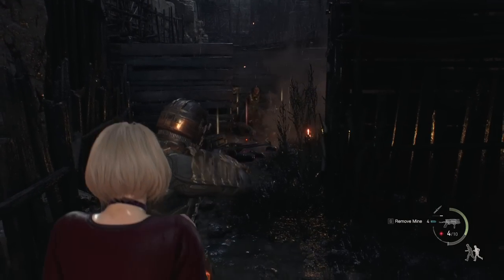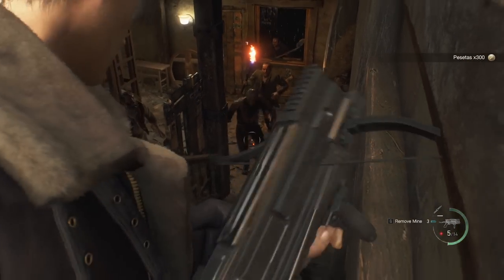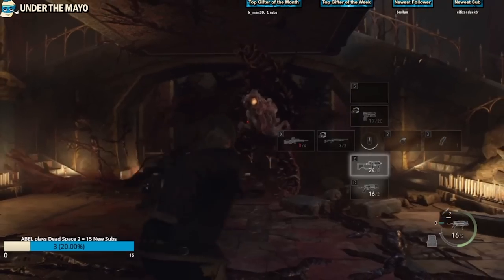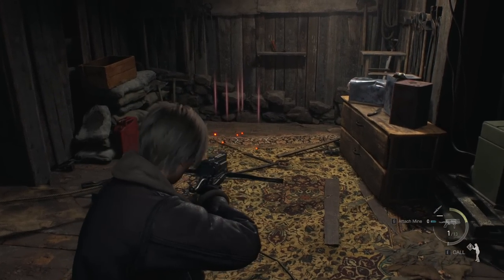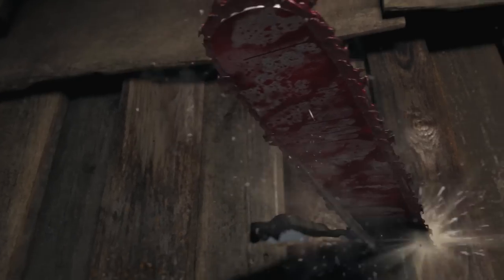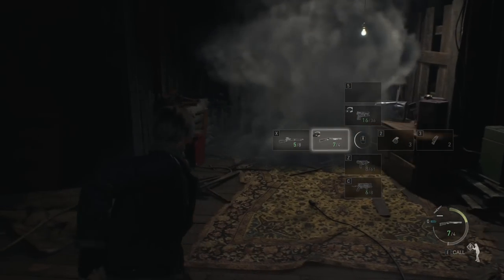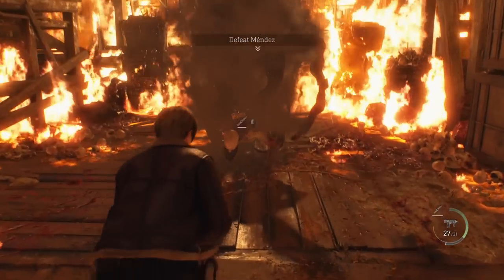I'm not here to show off the Mine Attachment ability, but I'll quickly list off things about it you should know. You can set traps to cover yourself in combat, every mine detonation on Salazar guarantees a stun state, and there are cool moments where you can set down a bunch of mines and trigger an enemy's entrance to have them instantly explode and take major damage. This even works in boss fights, like you see here against Mendez. The mine ability is amazing with lots of powerful applications.